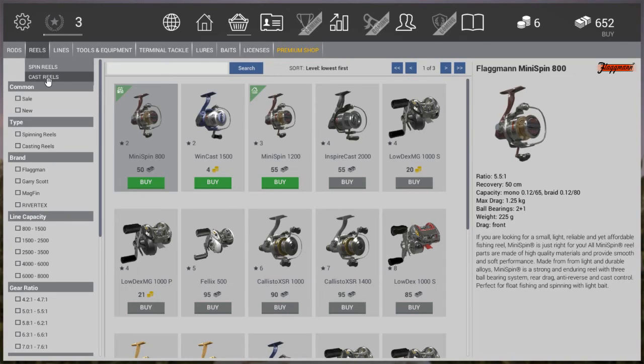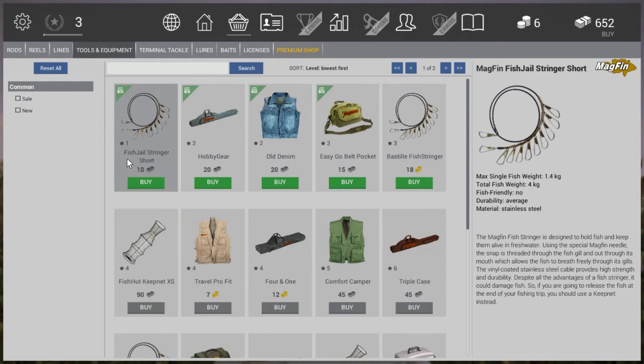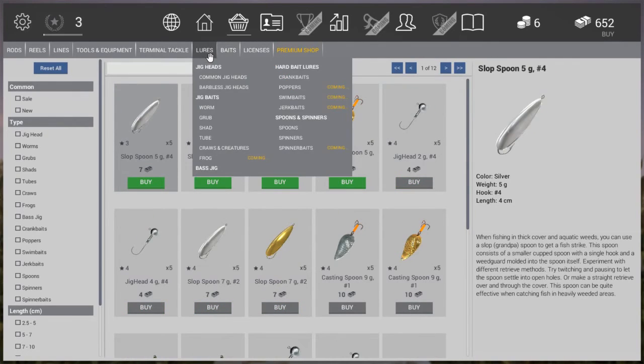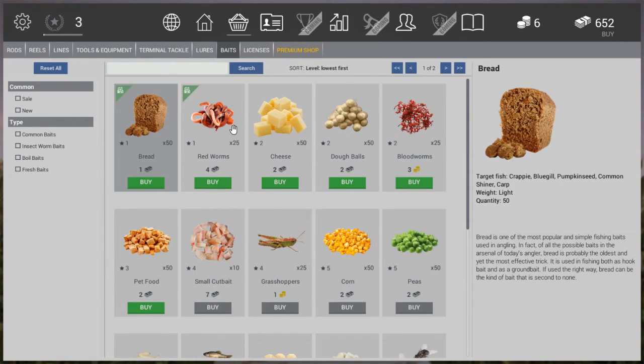With rods there's also a difference between spinning reels and casting reels - I'll cover that in a separate video about tackle gear. We have lines, which are obviously very important, then tools and equipment, hooks and bobbers, and lures - though several types like poppers, swim baits, jerk baits, spinner baits, and frogs are still coming in the near future. For baits, some cost gold coins and others cost common currency - for example, 4 bucks for 25 red worms, whereas cheese is only 2 bucks and you get 50.